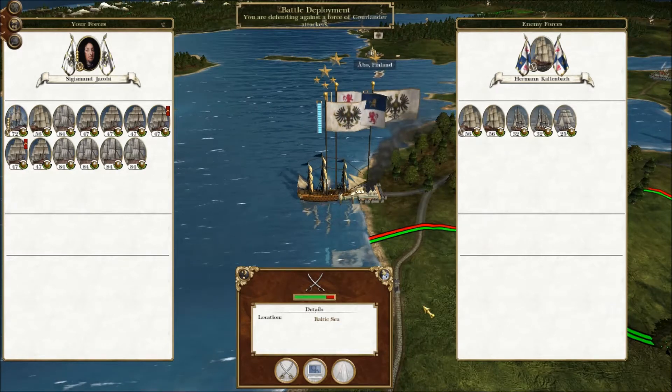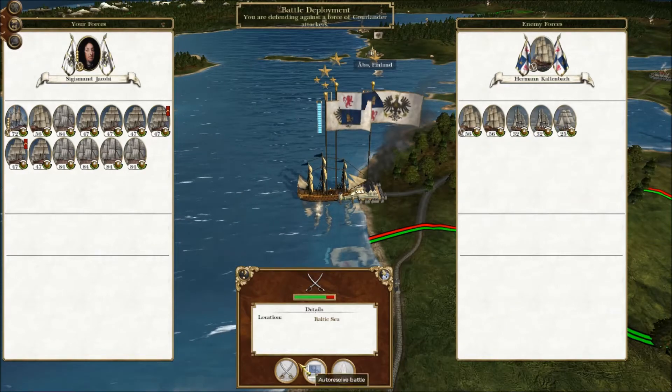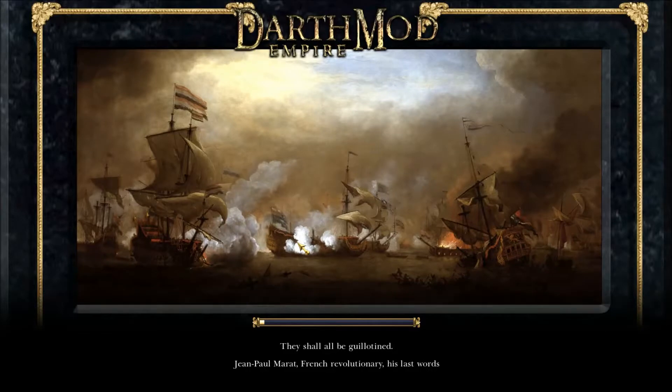Hello, Knight here, welcome back to my Prussia campaign. We're just about to destroy the Courland fleet. Let's get on with this. We outnumber it vastly, so let's just quickly capture it. We're pretty much set fair, to be honest. We've got very few enemies in Europe — I think Courland maybe is one, and I don't think there are any others actually in Europe.